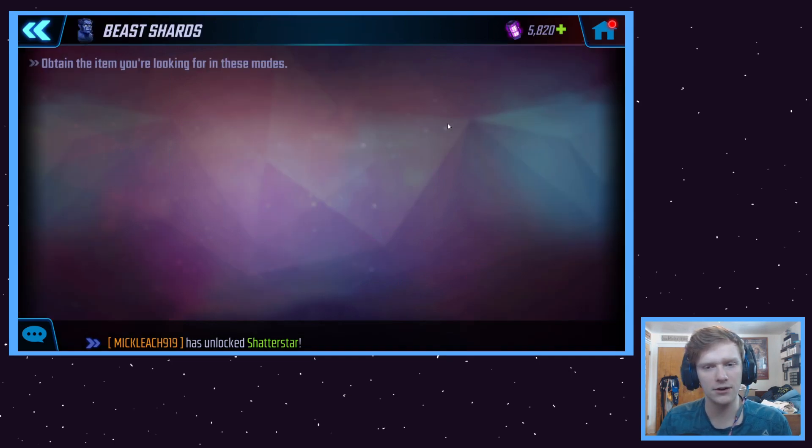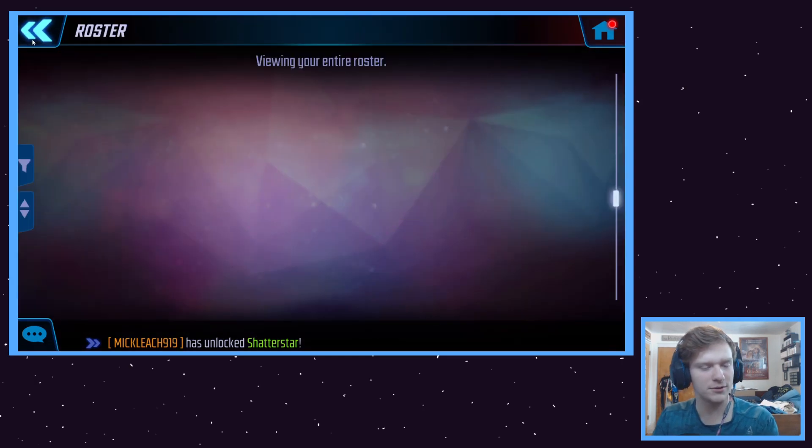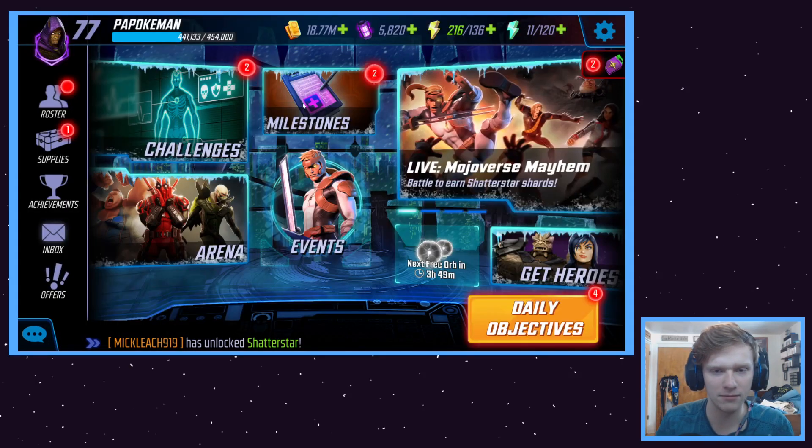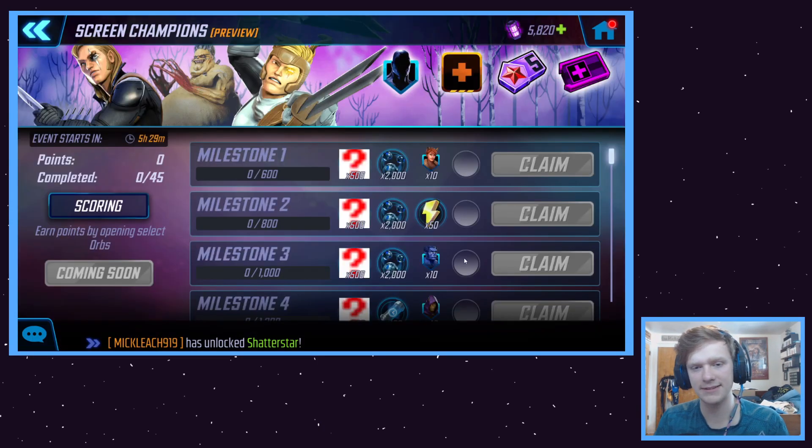If they said they were going to make him farmable, I don't know what they're waiting for. He better be in Raider Blitz — put Beast in Blitzorb. Blitzorb is like pretty much free Beast, man. Some people complain about Blitzorb but honestly I love Blitzorb — it's like boom, free 7-star right there. And Beast — come on now, we can put him in there.